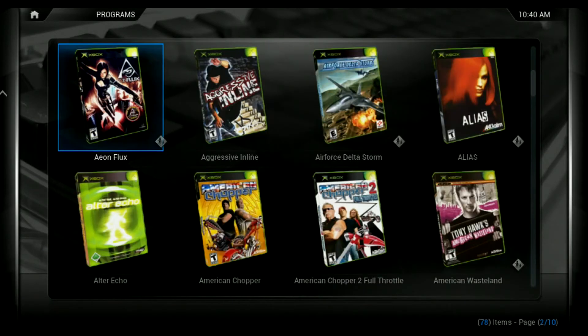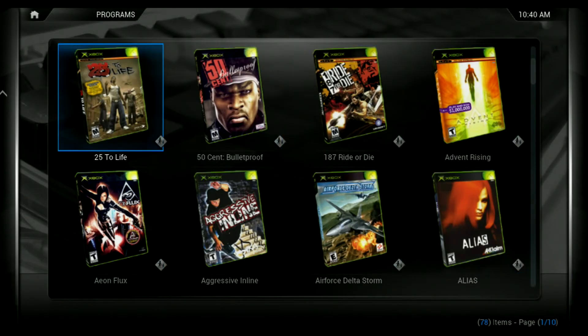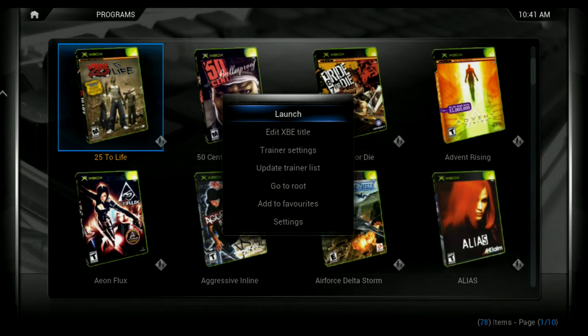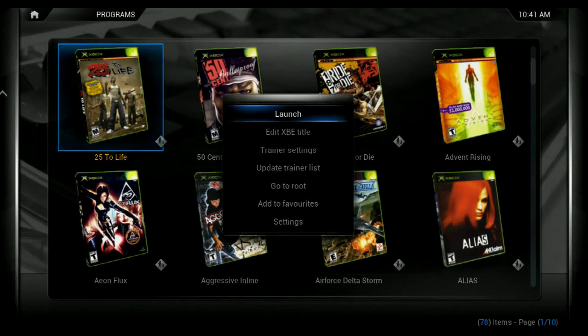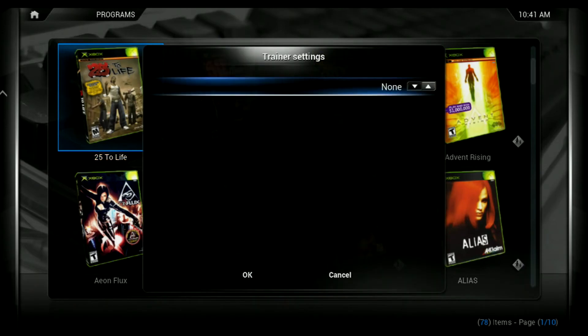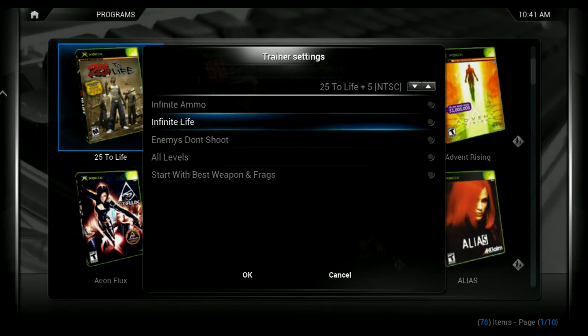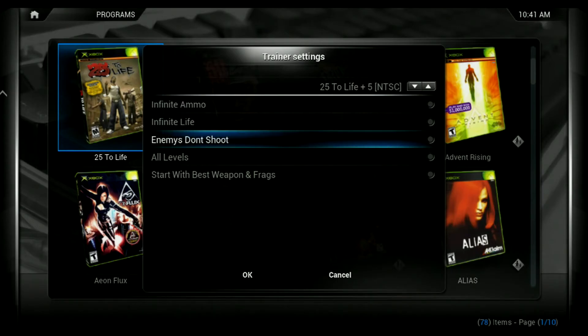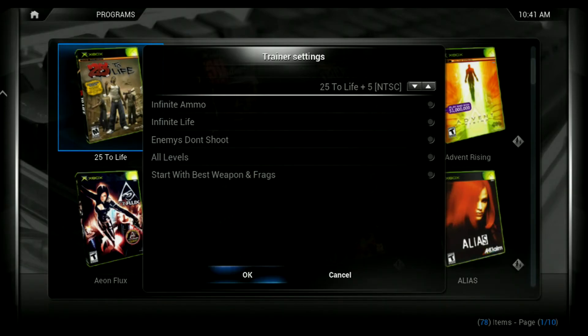We also have trainers or cheat codes for most games — not all games have cheat codes. But if you want to access the cheat codes, you would have to press the white button on your controller, then go to the trainer settings. Here you can see — it says none, but if you click the arrow up, you're going to see all the cheat codes available. We have infinite ammo, infinite life, enemies don't shoot, all levels available, and it starts with the best weapon and frags.